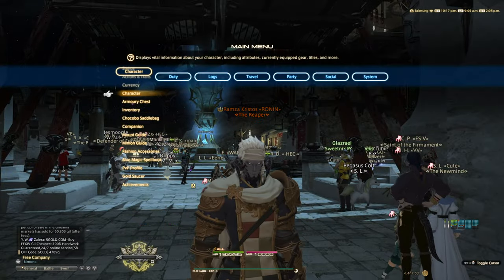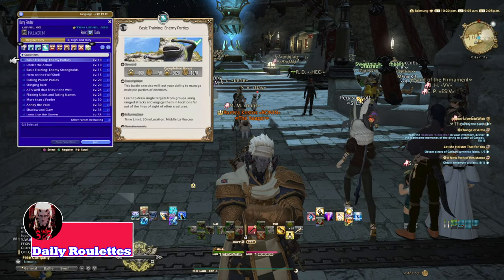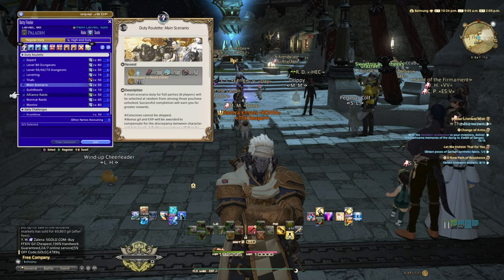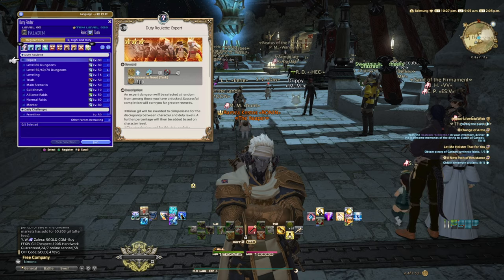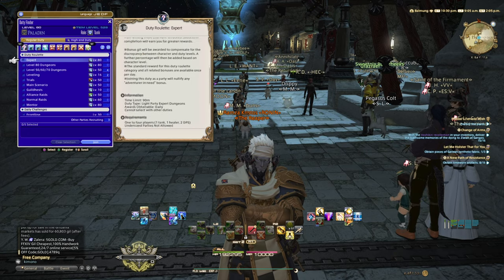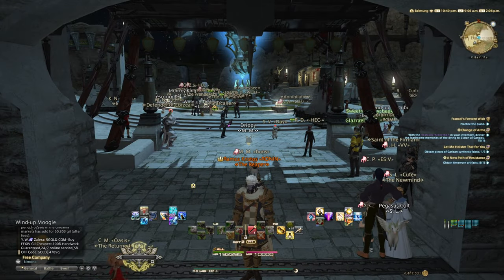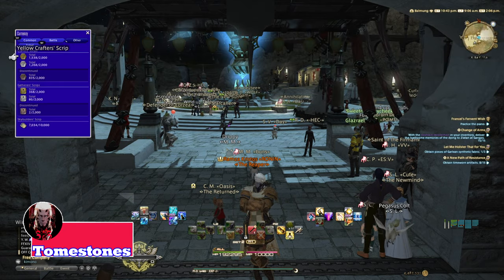This next method is more straightforward — making cash while completing your dailies. As you reach level 80 you'll have a plethora of roulettes: expert, level 80 dungeons, 50/60/70 leveling, trials, main scenario, alliance raids, and normal raids. You can make around 20,000 gil from the daily roulettes. You also receive tombstones every time you complete a roulette — go to your currency to check them.